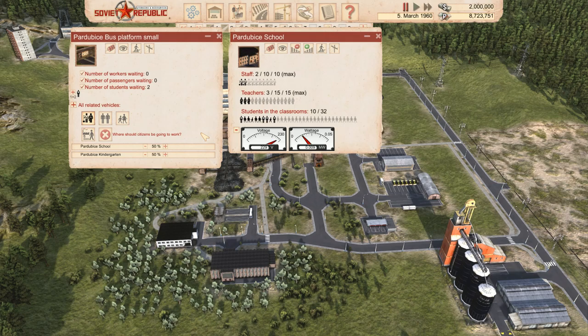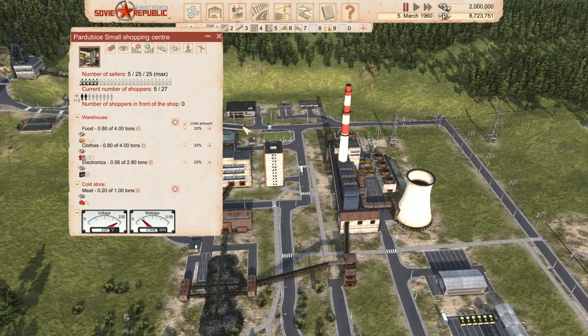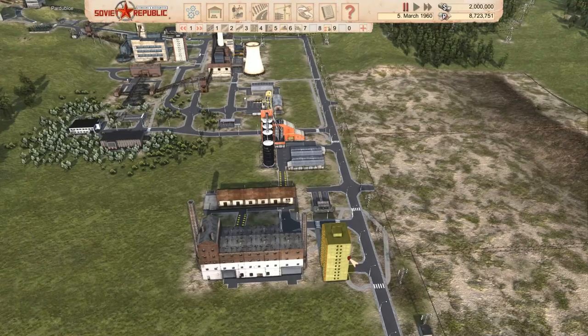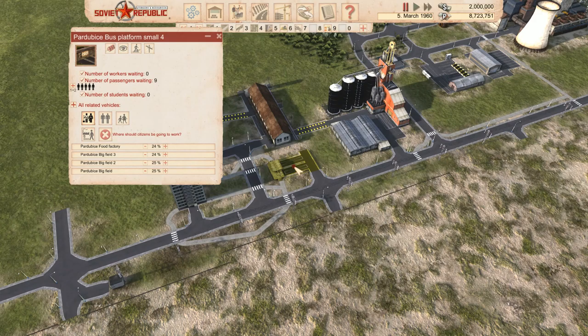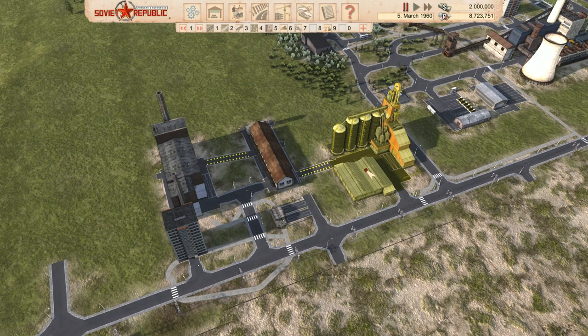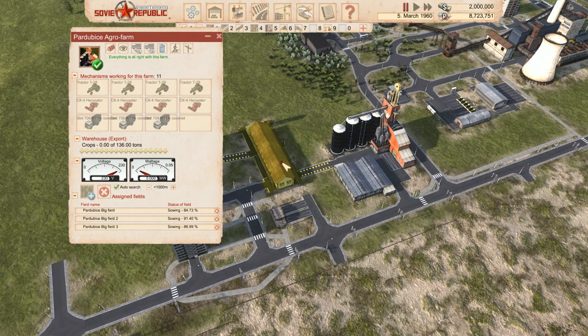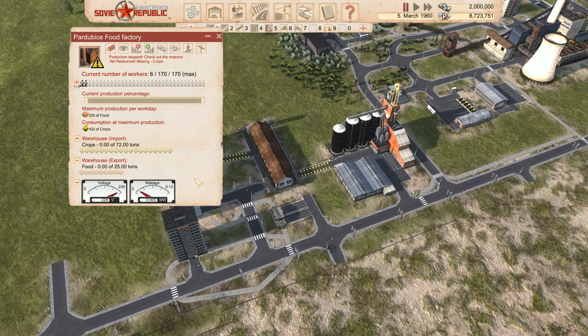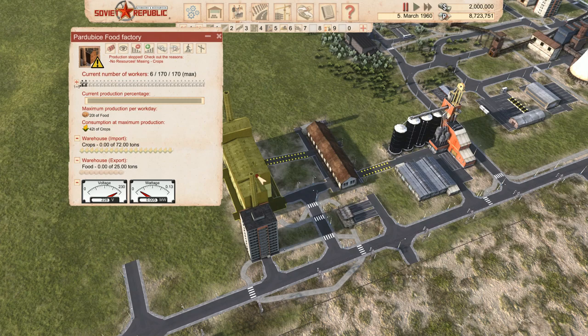You can use the bus route and change it so they only go to school, but we also want them to go to the shopping center, so I've left it somewhat automated. We've got a bus route set so they can only go to school and kindergarten. We also have workers going to these fields — we're going for big fields this time. The agro farm output goes straight into a warehouse.